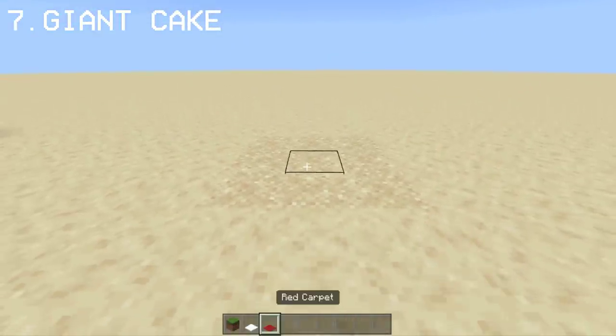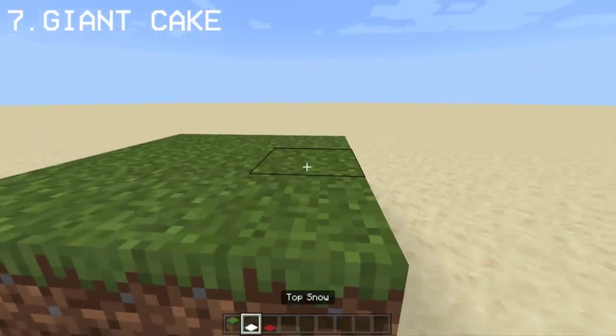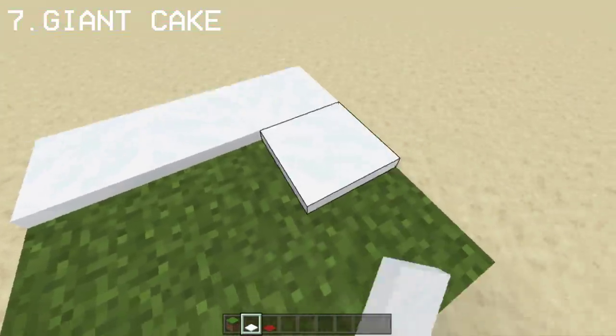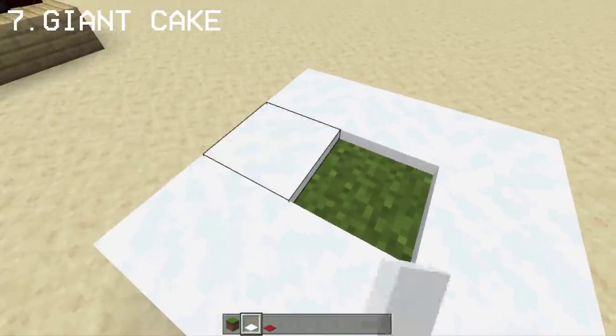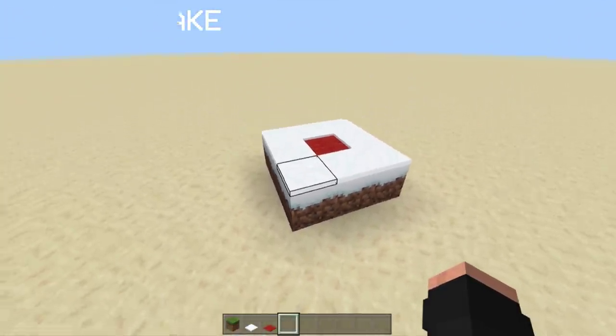Lastly, you can make a giant cake by placing grass blocks and snow on top with a red carpet in the middle symbolizing the cherry. Very simple to make and very appetizing to look at — delicious.